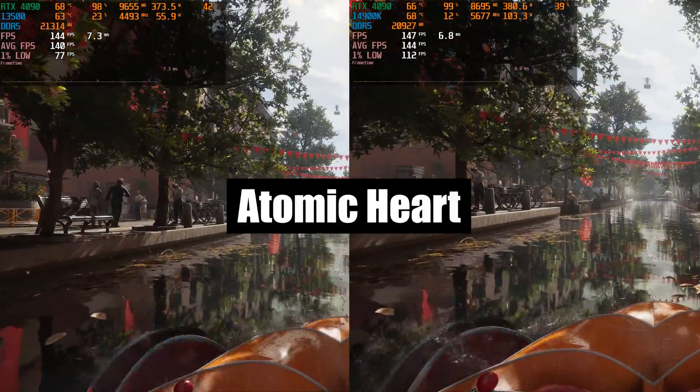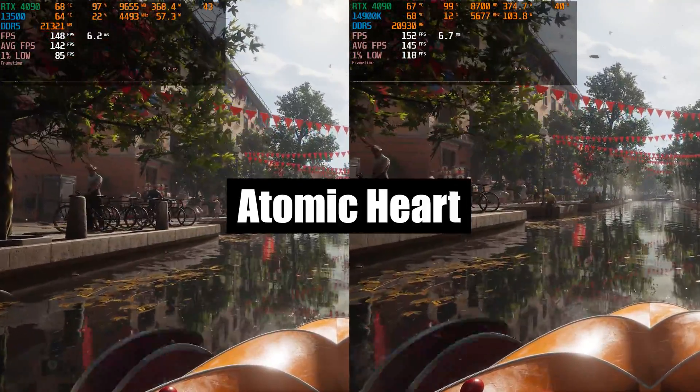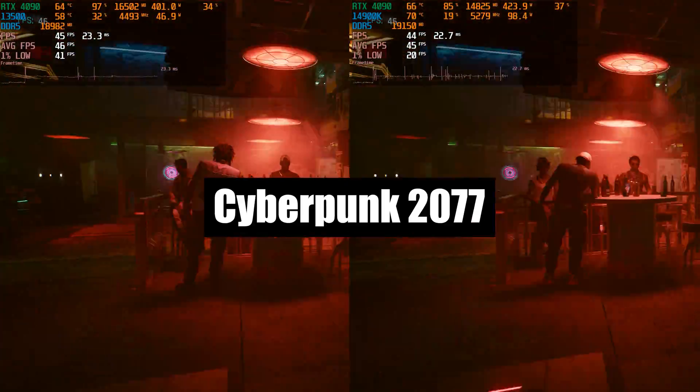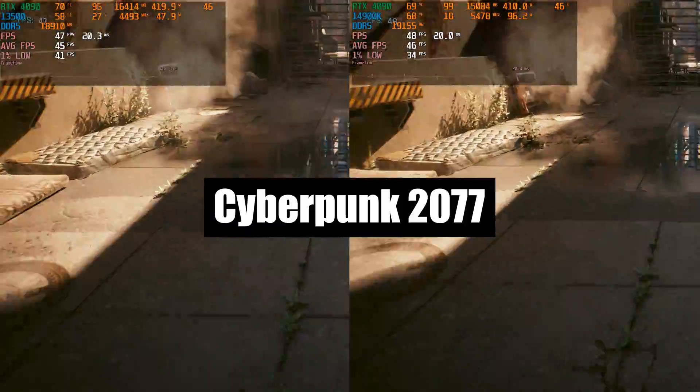In Atomic Heart the average FPS stays about the same, but the 1% low is better on the 14900K this time. In the next title, again the difference in 1% low is in favor of the 13500.